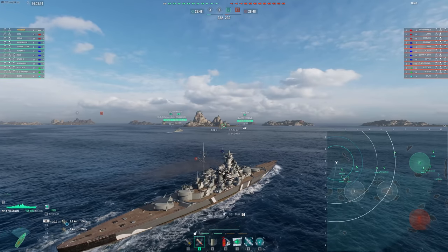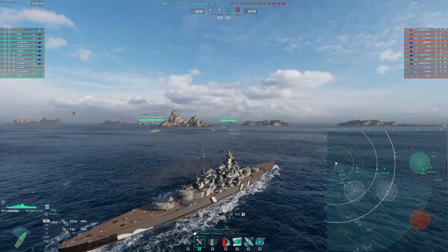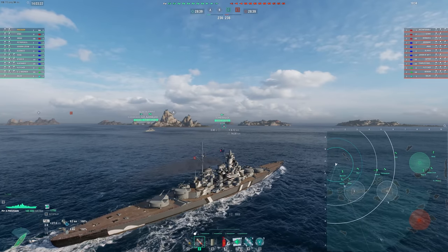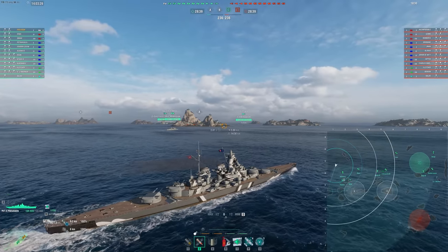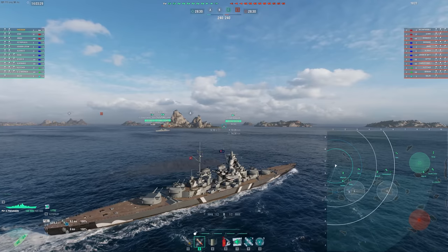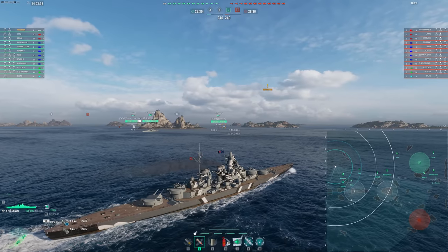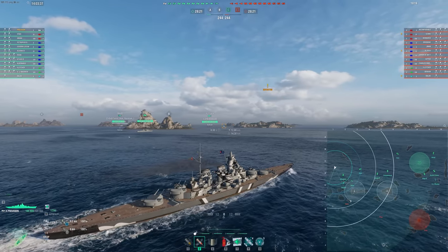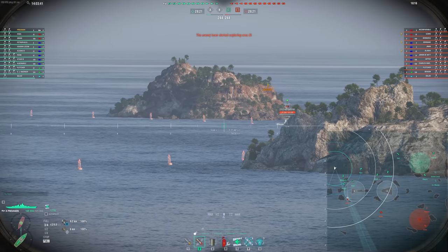Always look for opportunities to get those cross shots, or at least think about where people are typically going to go. They're typically going to go to this island, getting over to this island into the B cap maybe. Always keep an eye out for those pretty standard crossing lanes and try and get on their broadside - even in a Preussen, that's a good idea. We do get spotted. Our Blau takes a random torp, which was a sub torp, so we want to keep that in mind.